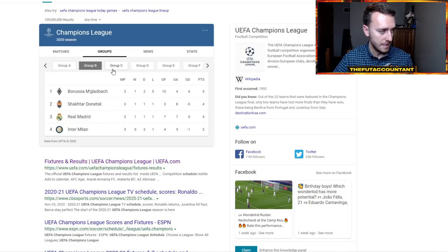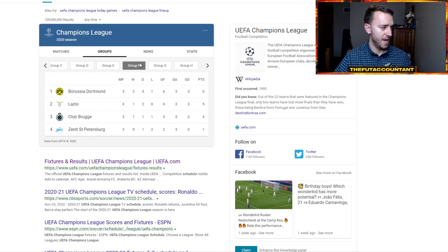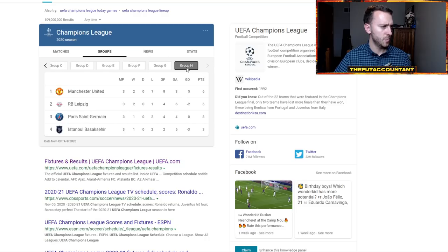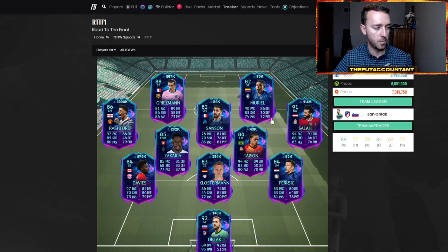Other players, like that Draxler for example — they're in Group H with Leipzig and Man U. PSG play against Leipzig this week and all eyes are on PSG because they have to win this game if they want a shot at going into the knockout stages of Champions League. So that's going to affect some of these Road to the Final prices.